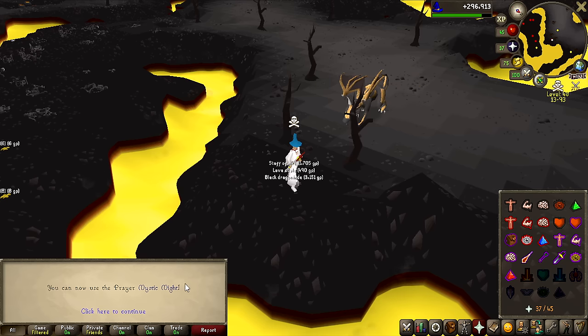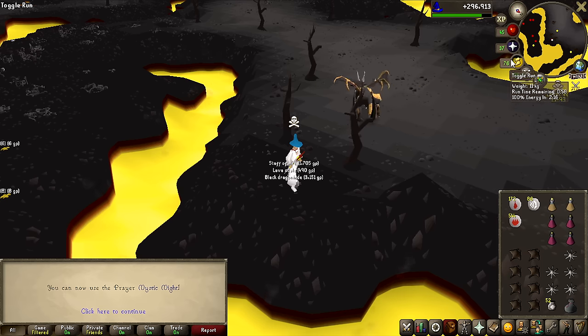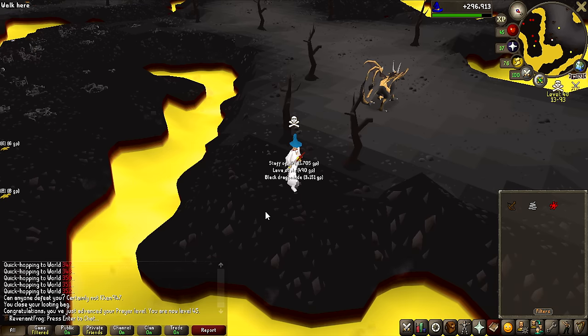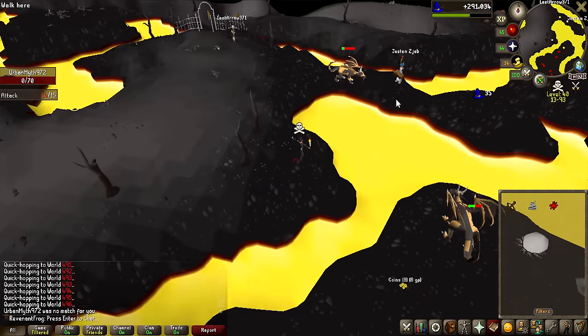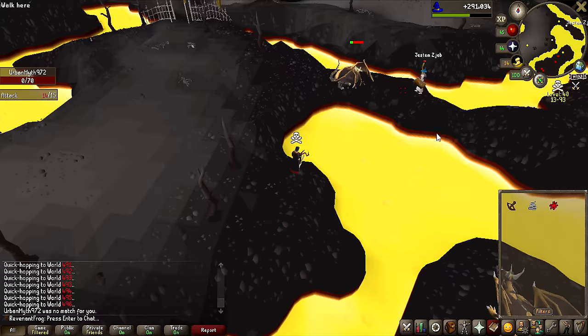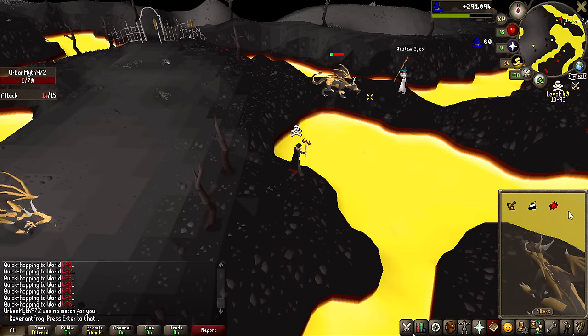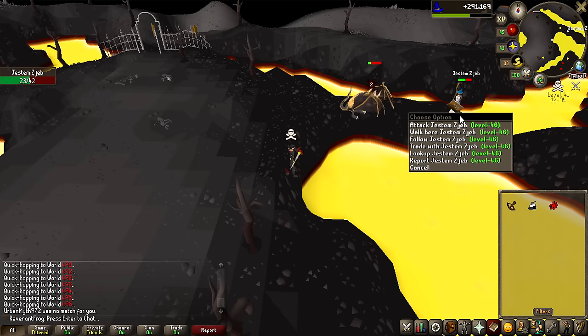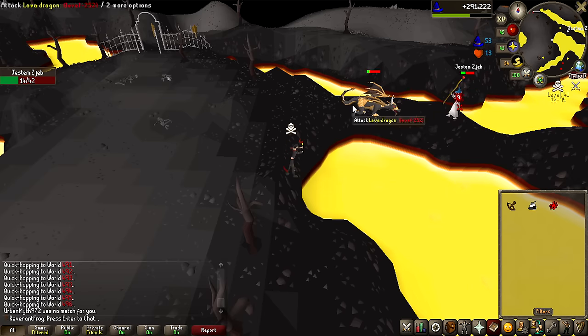Just been actually burying the Lava Dragon Bones that I PK — we have got 45 prayer and unlocked another Mage Prayer bonus. Oh no way — we actually have a real player who's killing Lava Dragons that I can actually kill, and I think he has an Amulet of Accuracy on. He looks like a bit of an Iron Man, but I could get something good from this.